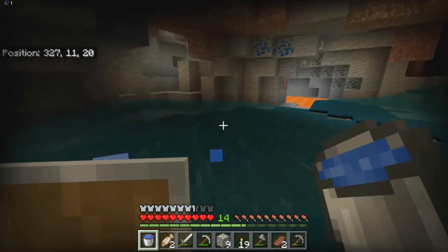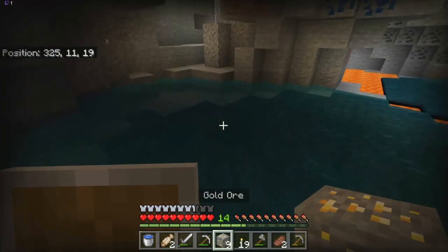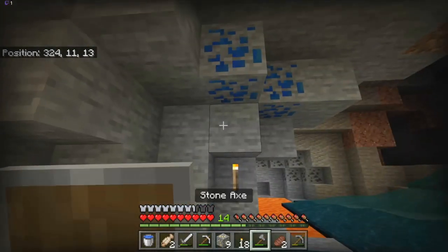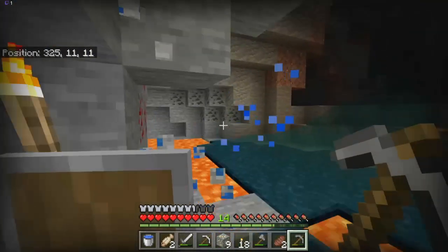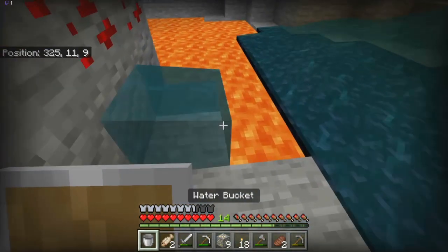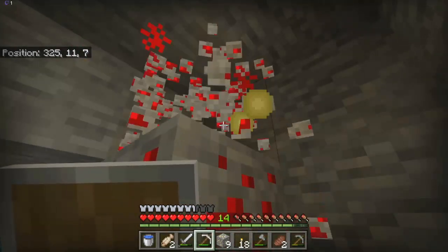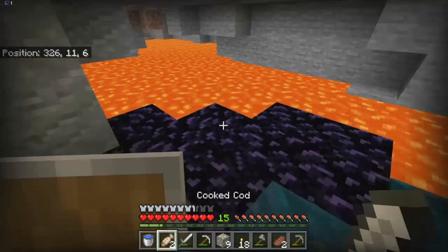There is some exposed lava so we need to watch out for that. Yeah, this is all source blocks here, so that's kind of annoying. I heard a skeleton - I don't see it though. It doesn't exist, right? No need to be afraid of something that doesn't exist.